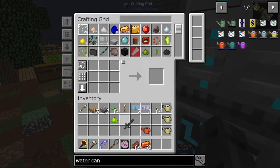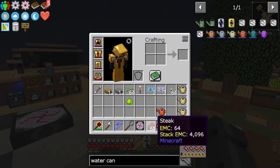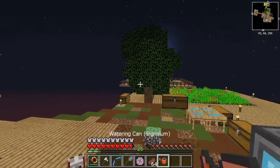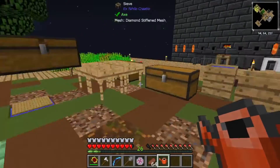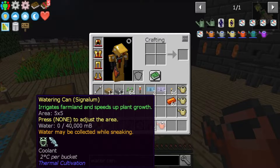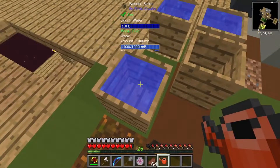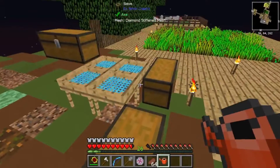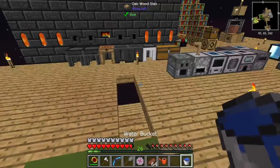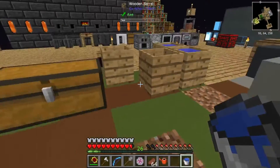There we go, just so we don't waste any. All right, we have this. Let's set this up and see how well it works. Shift - water is zero. Water may be collected while sneaking. Maybe I need to place it. I need to get the bucket out of there. There we go, bucket. I don't know where to place this.